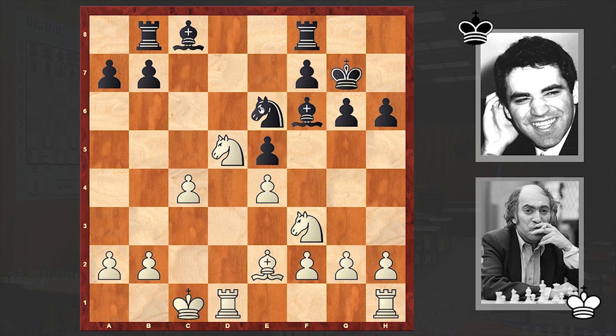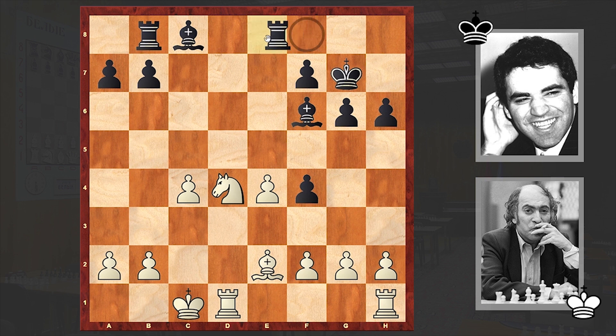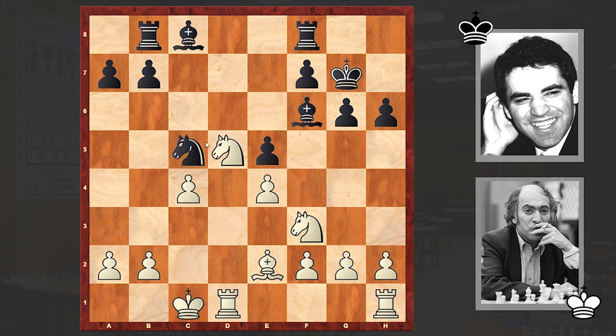White castled queenside, Nc5. Well, Nf4 is better. In this case black is maintaining better chances. Rd8 or Re8 can be played. Instead we see Nc5, and there followed Nxf6.